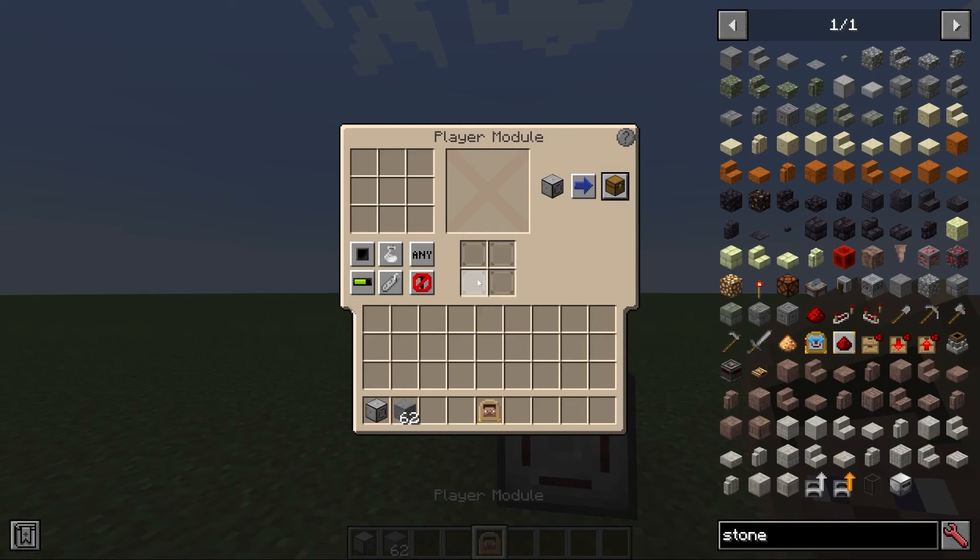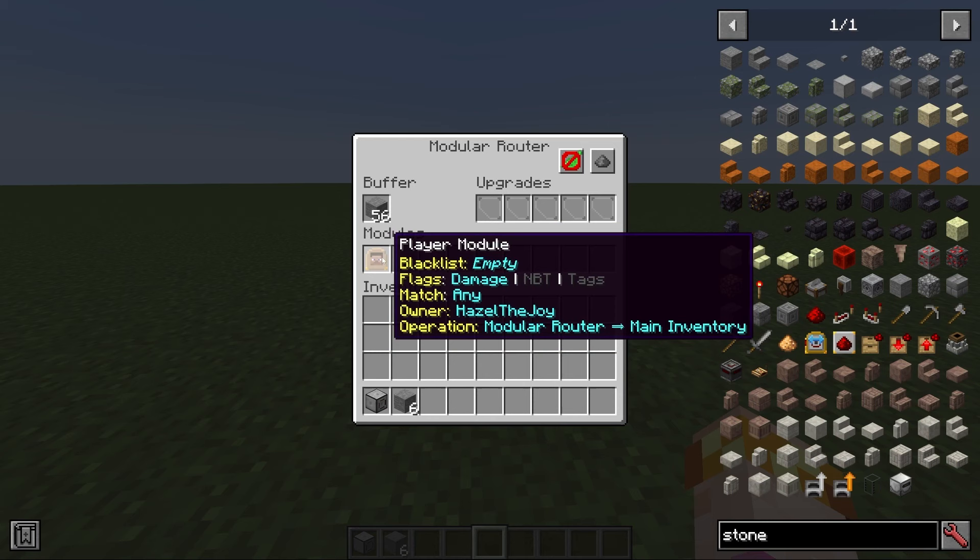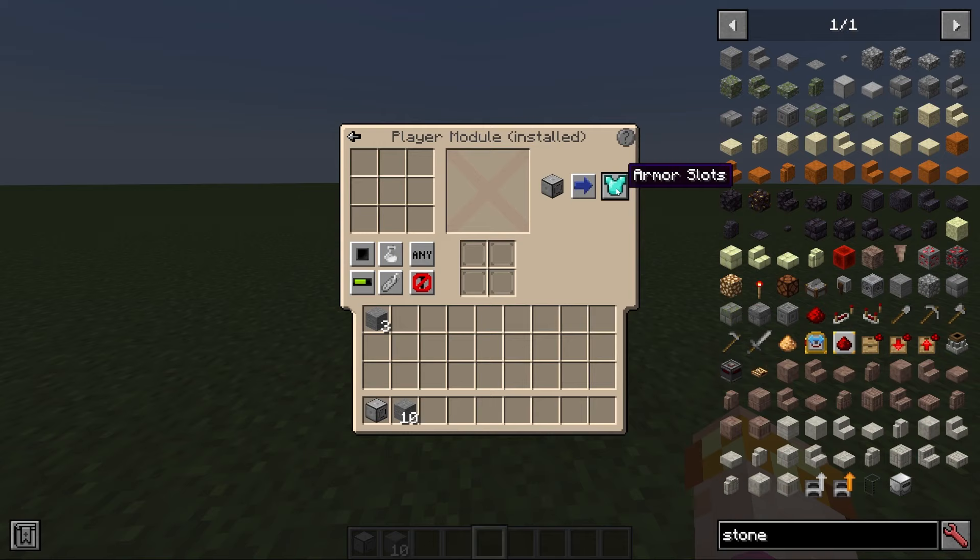The player module is a very powerful module that allows you to send items to or from a player directly from a router. For example, I can set it to send from the router to the player — if I put stone in, it'll start sending it to me because I'm the owner. The owner is whoever crafted the module. There are different filtering options: you can have it go to your inventory but not your hotbar, to your armor slot, to an offhand slot, or even directly to your ender chest. These same filtering options work in reverse. The possibilities of this module are endless if you are creative.